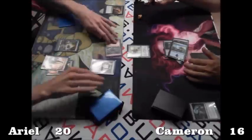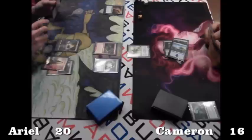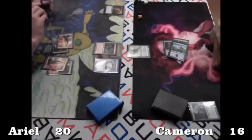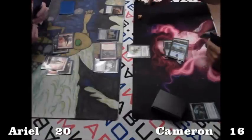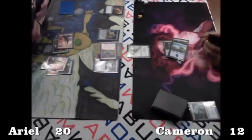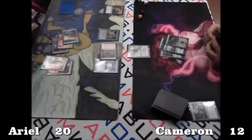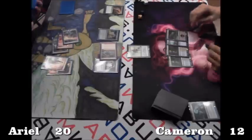Cameron plays a Palladium Myr. Ariel doesn't have any blue mana at this point, but he can still pay two life for the Spellskite. And there's a Solemn Simulacrum, so blue mana is no longer an issue. He does swing with the Thundermaw Hellkite, sending Cameron down to twelve. Just like the last game, the Solemns let him get effectively a turn ahead in mana development. Throw in the Heartless Summoning and he's just very quick — pretty absurd.